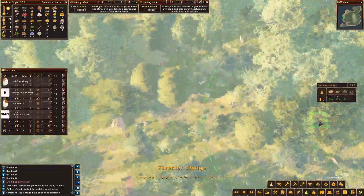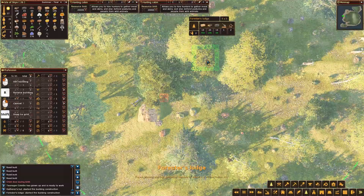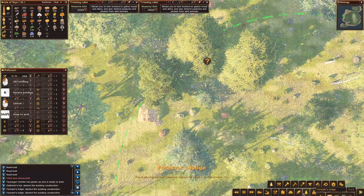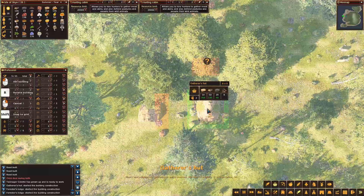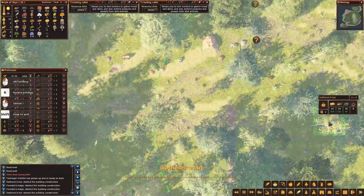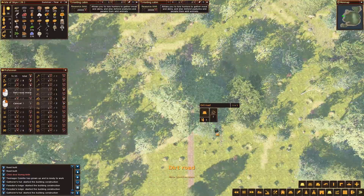And then we're going to go over to the other hunting camp. Here's the other hunting camp and I'm going to do the same thing — put a forester there and put a gatherer in. Flip you around. Put a gatherer there. Excellent. And I'm going to even extend this road out a little bit.